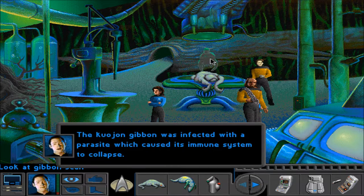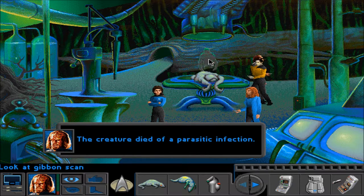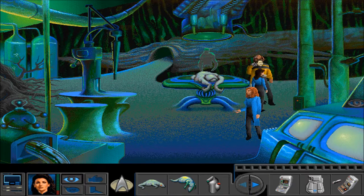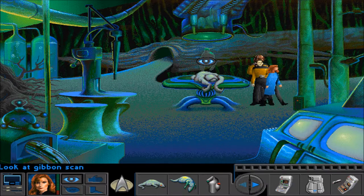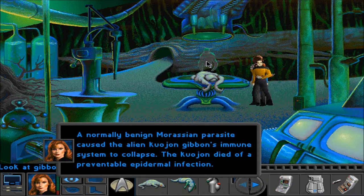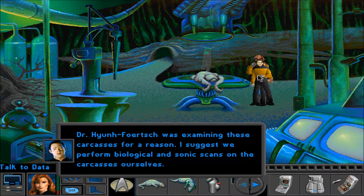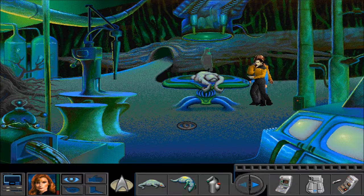The Kujan gibbon was infected with a parasite which caused its immune system to collapse. It's not supposed to be here, is it? A normally benign Morassian parasite caused the alien Kujan gibbon's immune system to collapse. The Kujan died of a preventable epidermal infection. Dr. Hun Forsh was examining these.